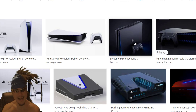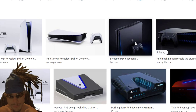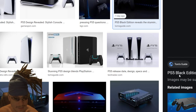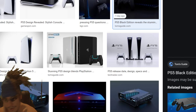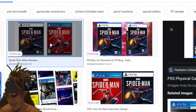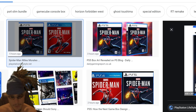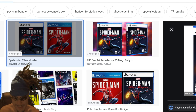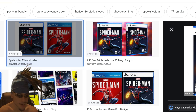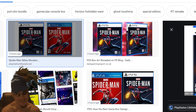People even made mock-ups of an all-black PS5. I doubt you'll have that option at launch, so maybe I'll wait and see. Anyway, I don't really like the new box art design, and I will be going for the physical edition — going digital seems stupid to me. If you're new, watch some other videos and decide if you want to subscribe. Have a great one, peace!